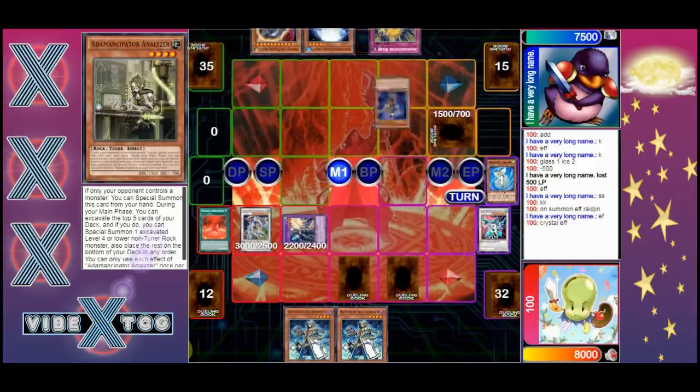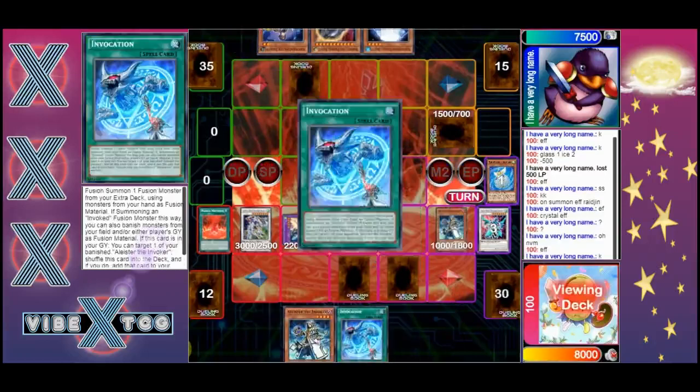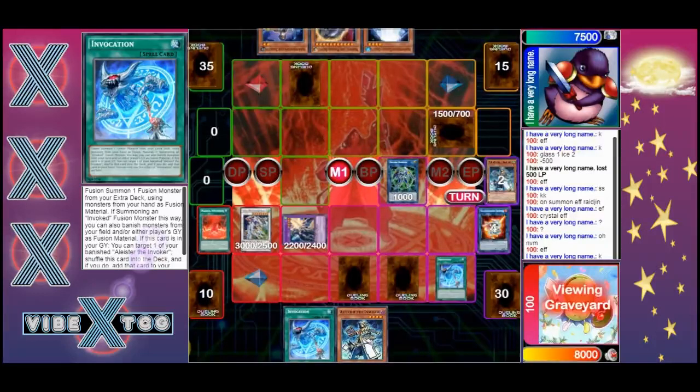He went to the effect of Magelline but is going to set one and pass. I'm pretty sure this game is already over - he literally just makes that, goes into Purgatrio, and Purgatrio just burns him down to a crisp. Let's see it happen.